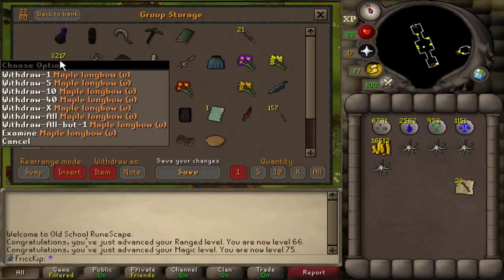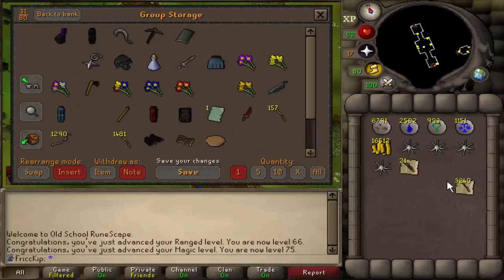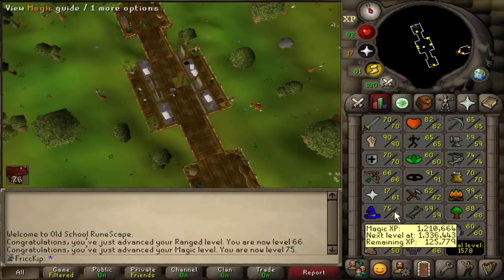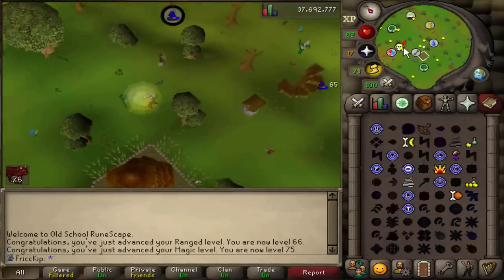Let's find out what she put in there - 3,200 maple longbows, and she's strung a few of them for me to alch as well. If we keep going with it, that should give us like one more magic level. It just depends how long it takes for her to mine 4k more buckets of sand, and how consistent I stay with the alching while I'm doing Slayer.